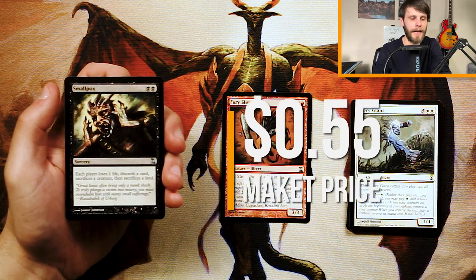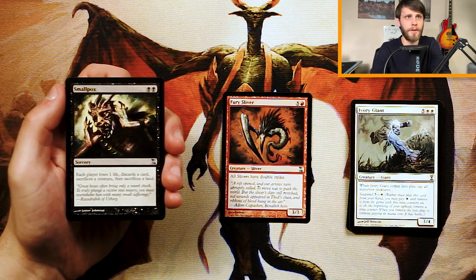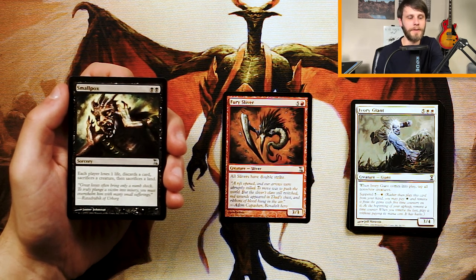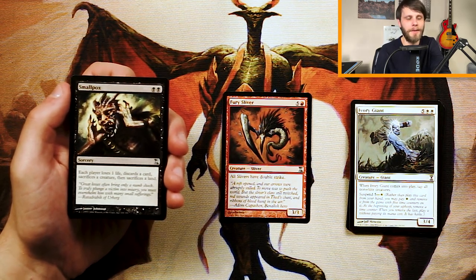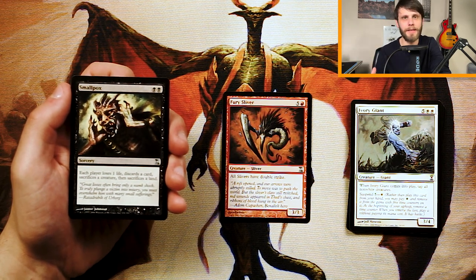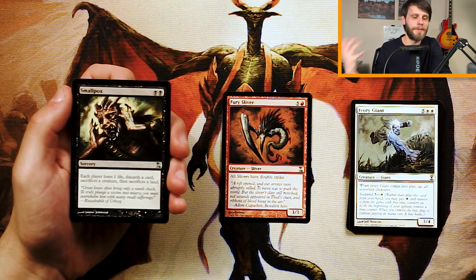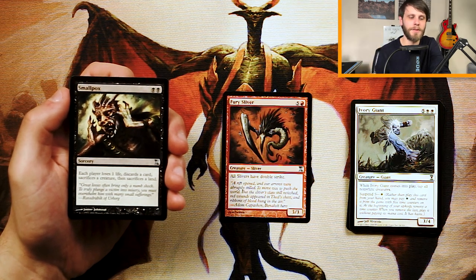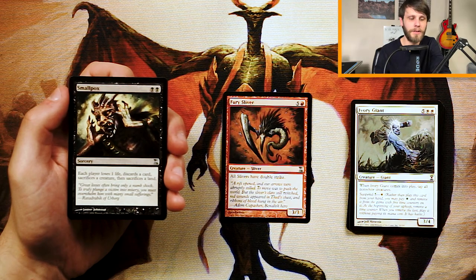Smallpox is a sorcery for two black — each player loses one life, discards a card, sacrifices a creature, and sacrifices a land. This is a really strong card in the Smallpox deck, which is very discard-focused resource denial. In limited I don't find it quite as good. Certainly a well-timed Smallpox can be amazing — catch them with one card in hand, only a few lands out, maybe one creature — but generally that's not the case. A lot of times you'll find yourself playing it early, they have five cards in hand and get to choose a land or something they don't need. They can play around it, so I think it's a great constructed card but definitely not the pick here.